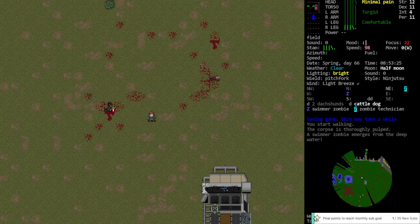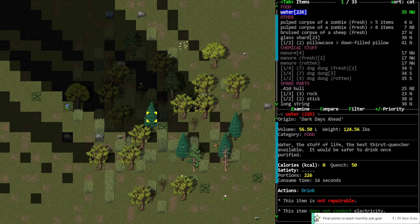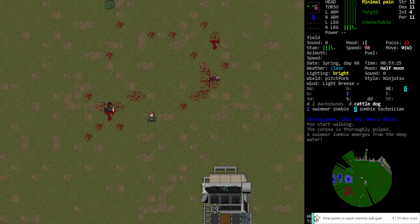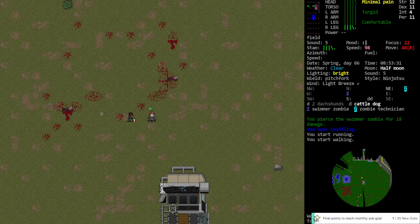Where the hell did he come from? Is he actually in the pond? This guy I don't trust — he's fast. He's a bit slower than me but I'm worried he's actually going to get a grab off. He'll get to move and grab simultaneously and I'll have the same problem as last time.